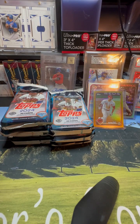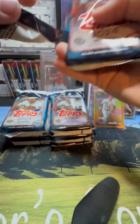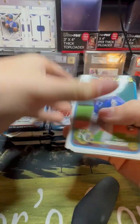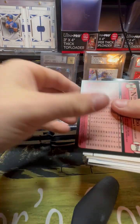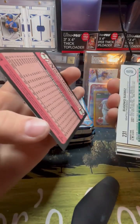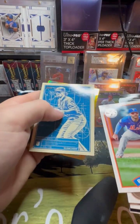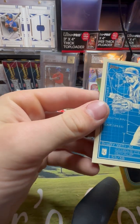I guess we're not gonna pull all the rookies out, right? I don't care. We'll probably just pull all the color, autos, and parallels. Oh, nerd auto blue 89 — it's not numbered, that's pretty cool. Gold Bobby Witt Jr. — whatever that is called.